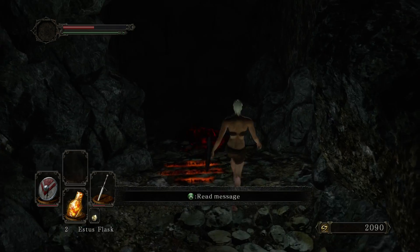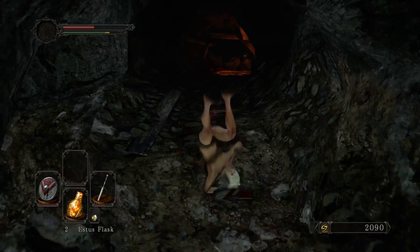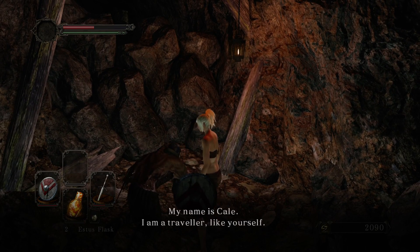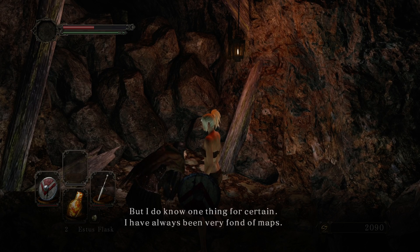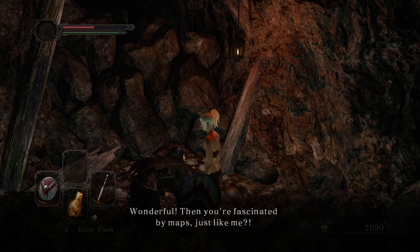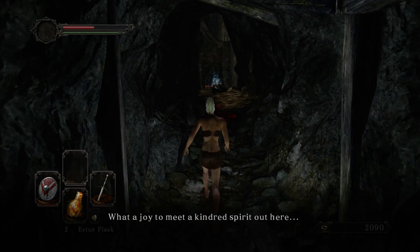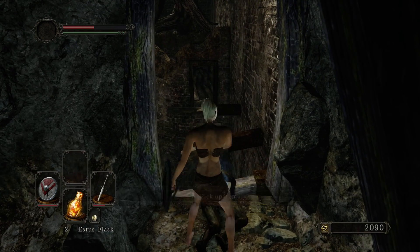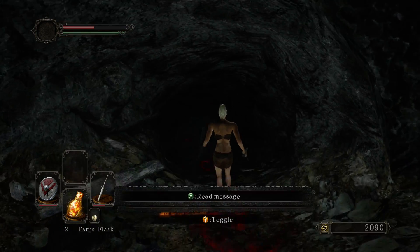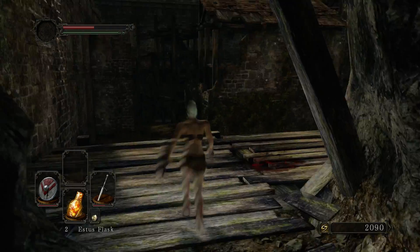Let's go see what's at the end here — nothing. This guy up here is quite important as well. What you want to do is talk to him quite a lot — he has a lot of conversation here. We got a house key, which is very good to have, and we'll get an amber herb. The house key will enable us to enter the house back in Majula, where you'll find some really nice stuff.